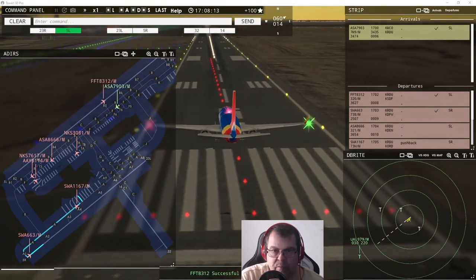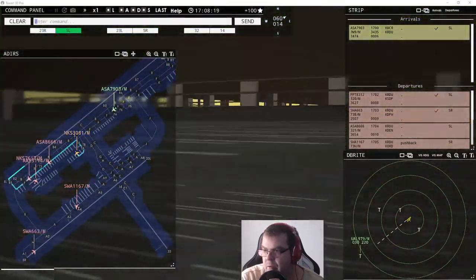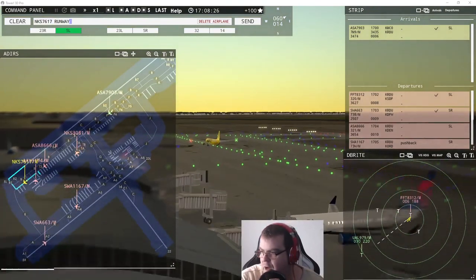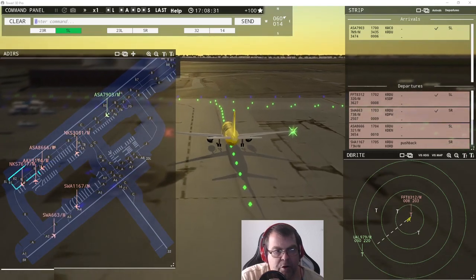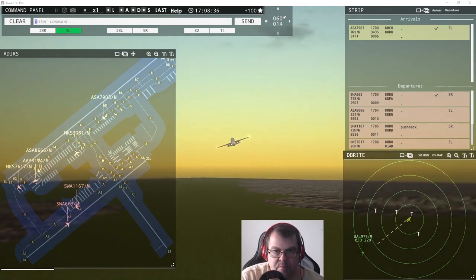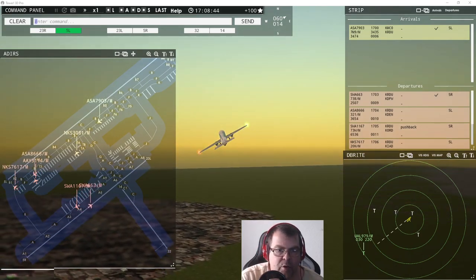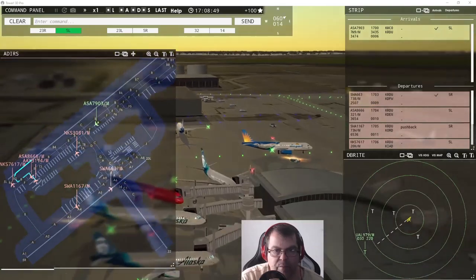Spirit Wing 3081, pushback approved, expect runway five left. Spirit Wing 7617, runway five left, cleared for takeoff. Alaska 8666, runway five left, line up and wait. Southwest 663, contact departure. United Niner 7 Niner inbound, runway five left. Southwest 7625, pushback approved, expect runway five right.